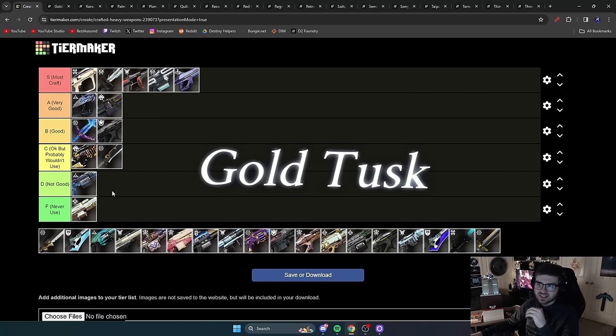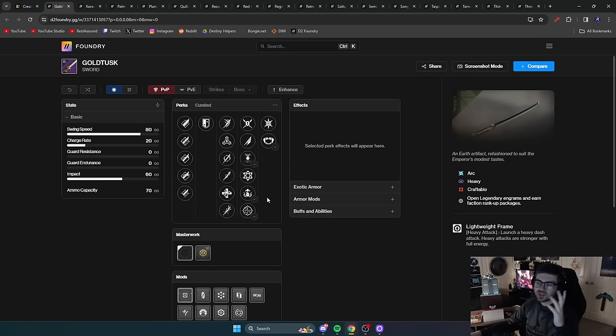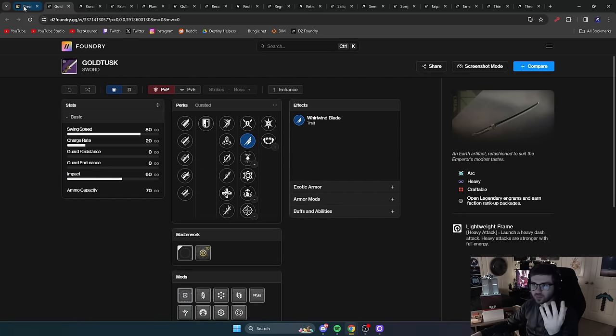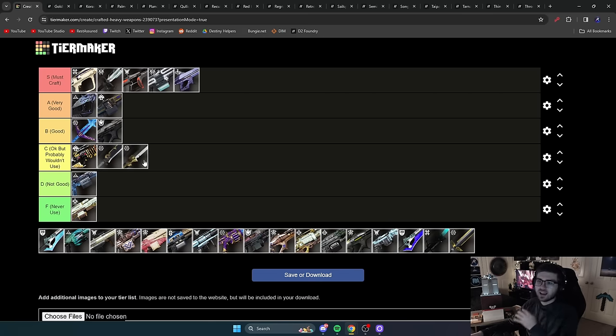Next is Gold Tusk, a Hunter-exclusive sword — kind of like Death's Razor but for Hunters. It doesn't have Surrounded, but it does have Row and Blade alongside the normal sword perks. You look really cool holding it, but it's really just an okay sword. If you're using it for DPS, there are just better options. If it's the only sword you have and you want to live the Hunter fantasy, it can get by — but I'd recommend pretty much any other sword. C tier.